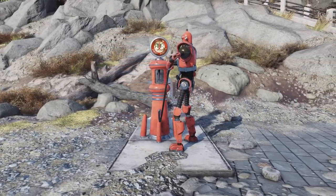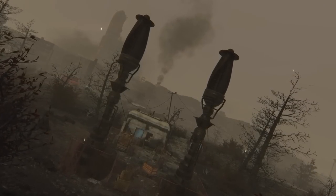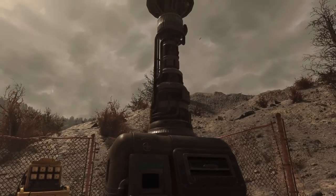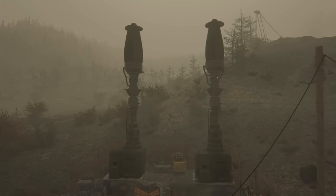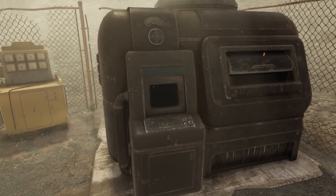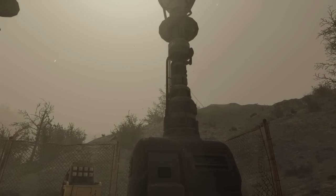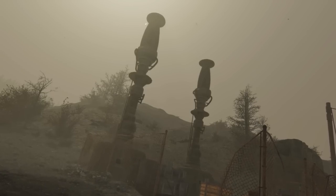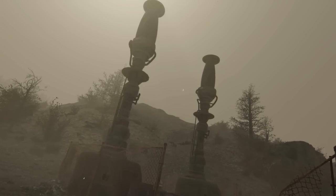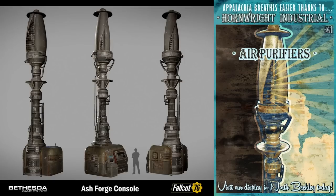For number four I've gone for an interesting one. Technically this item is actually a cut item, but it's called the Ash Forge — tall cylindrical fans operated via a terminal. These were once central to the cut quest Old Flames, which involved activating them to harvest raw materials from the air. These would have optionally collected iron, black titanium, aluminium, coal, copper, lead, gold, silver, uranium or ultracite. Completing the quest would have unlocked them for your camp. They featured heavily in concept art and in-game promotional material, but they, along with the questline, were cut.